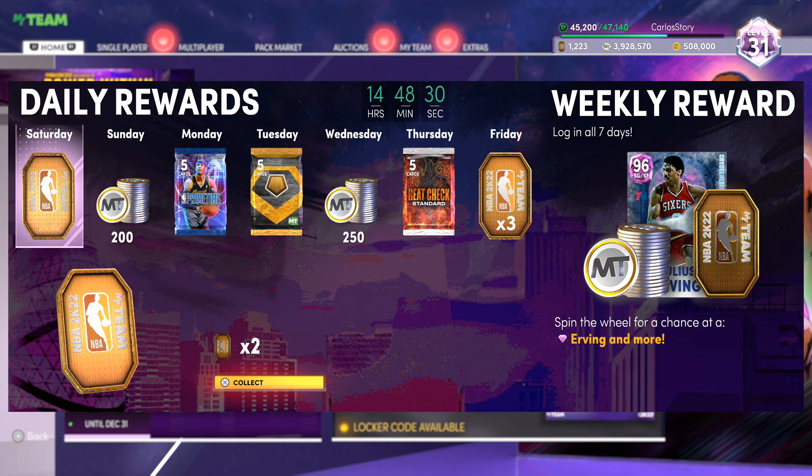You also have to log in Tuesday, Wednesday, Thursday, Friday, and then once you do that you do get a spin of the wheel for a chance at pink diamond Dr. J. You also have a chance of getting some other stuff, so keep that in mind if you want a chance at some other free stuff.